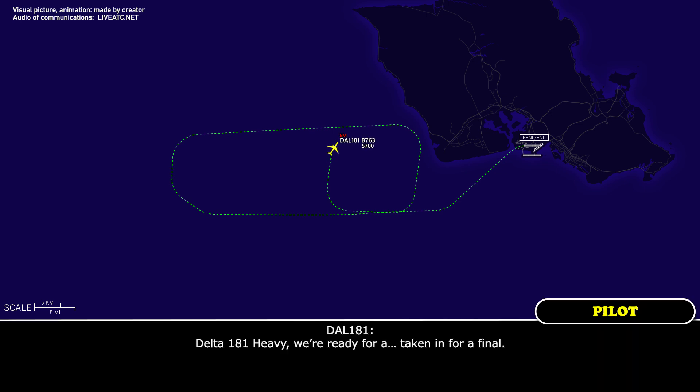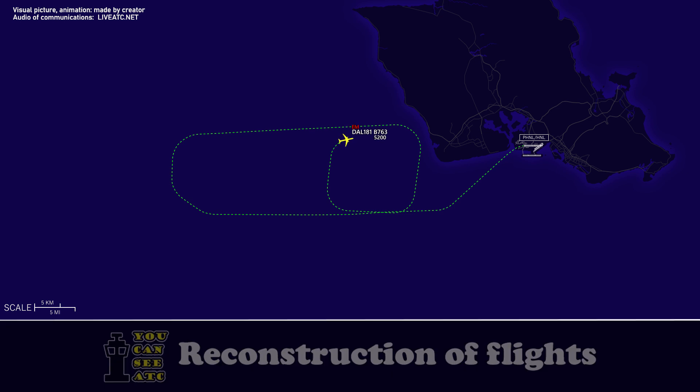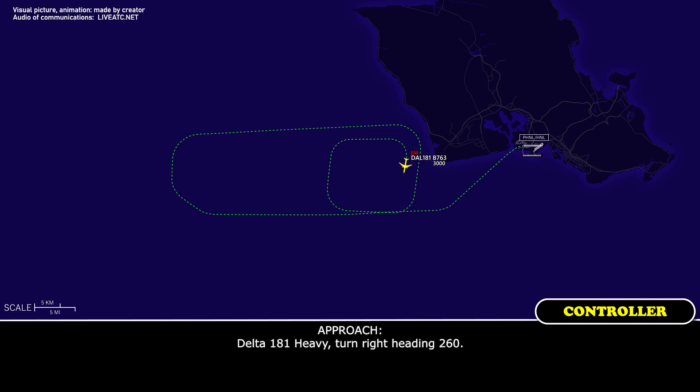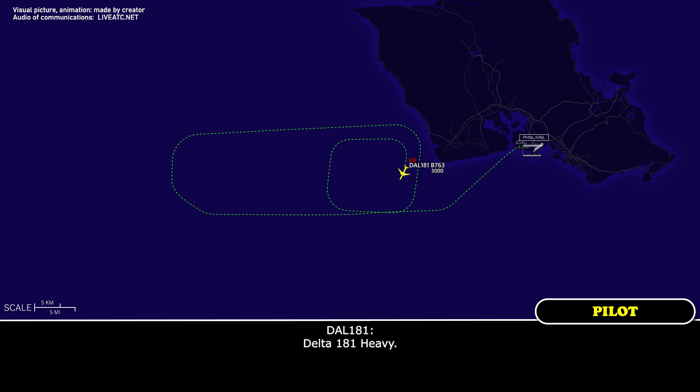Delta 181 Heavy: We're ready for a turn to final. Approach: Delta 181 Heavy, roger — one more box turn for opposite direction traffic, then I'll turn you to final. Delta 181 Heavy: Sounds good, thank you. [Vectors: right turn 180, then right turn 260.] Approach: Delta 181 Heavy, be just a couple of miles and I'll get you a base turn then turn to final.